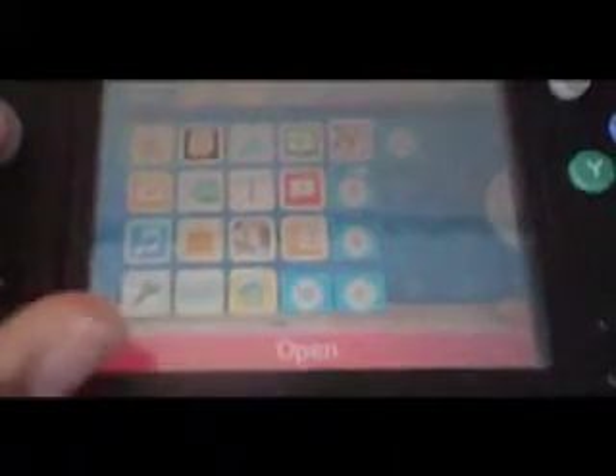As you can see, there's not that much stuff, but that's because I put all of them in folders so that it doesn't look all messy. I didn't put them in any type of order, so at the top it's like the health and safety information. And that is the Nintendo 3DS Camera, Nintendo 3DS Sound, System Settings, and the Mii Maker.